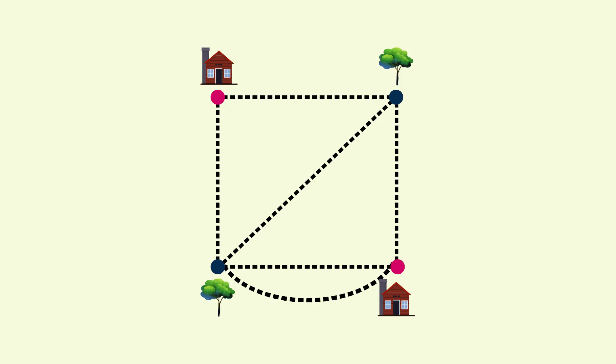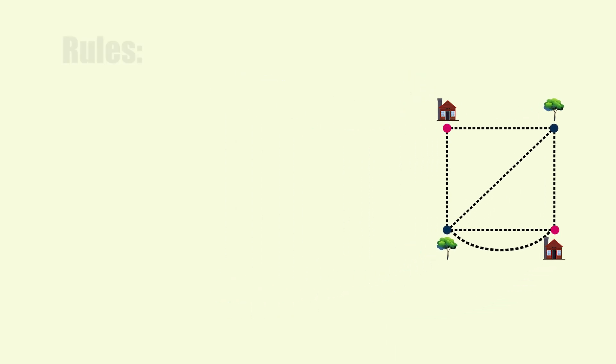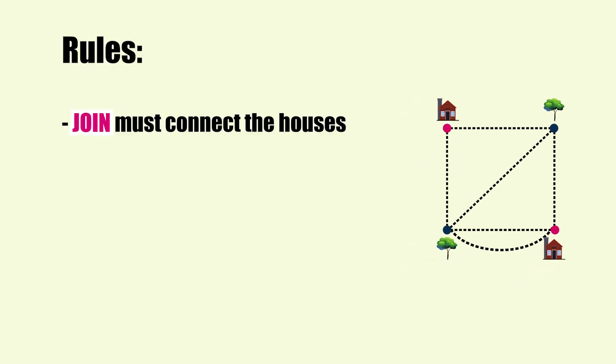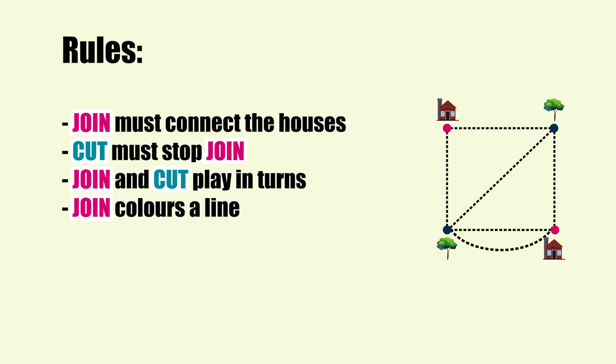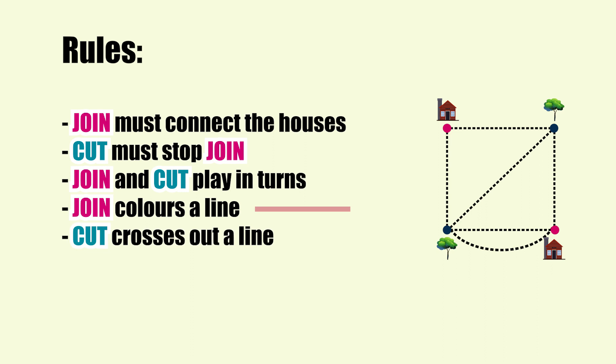Now we play the game on this different diagram. Remember the rules: Join has to build a path between the two houses. Cut has to disrupt Join and stop him from building a path. Join and Cut play in turns. Join on their turn colours a line. Cut on their turn crosses out a line.